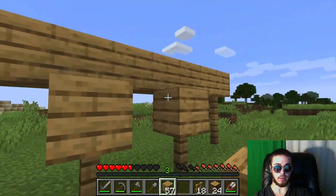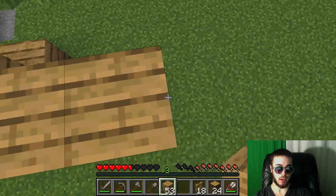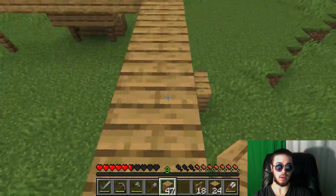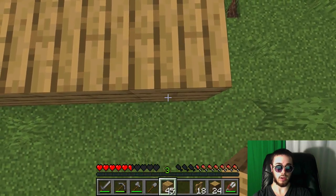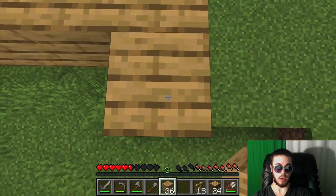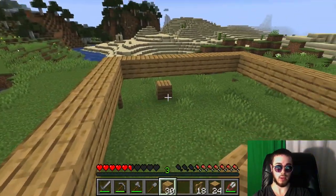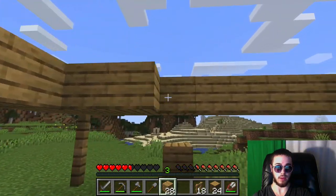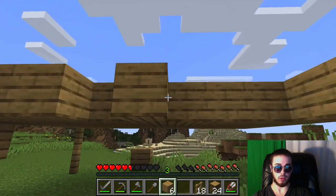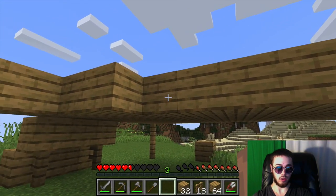We'll make this look a little better later, but for now this should do. That's going to be how we'll enter our house. Let's build this house - going a square, nine by nine. We have our square base built. Let's head down and fill in the floor. This is just going to be oak for now. Once I'm able to harvest some brick, we can make this look a bit nicer. Let's turn the remaining oak into oak planks and keep going.